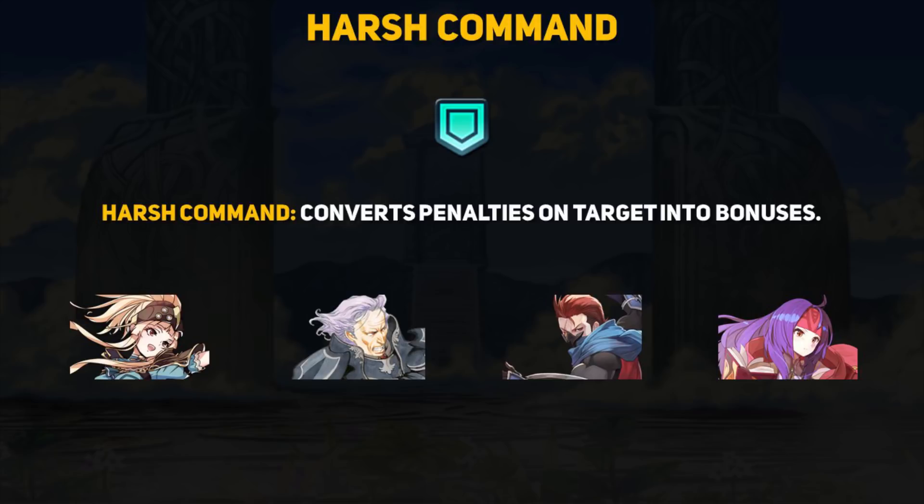Fire Emblem Heroes has had a huge influx of debuffing type skills for quite some time now. We have the area of effect smoke type skills, the long distance ploy skills, the single target chill skills, and improved weaponry that can apply even more debuffs like the recent spring unit mages. There has been a continued stream of debuffing effects introduced to the game, but the one skill that should counter all of these is nowhere to be seen.